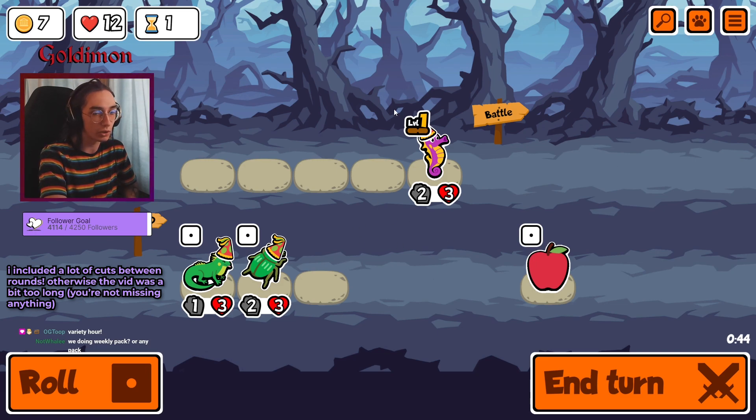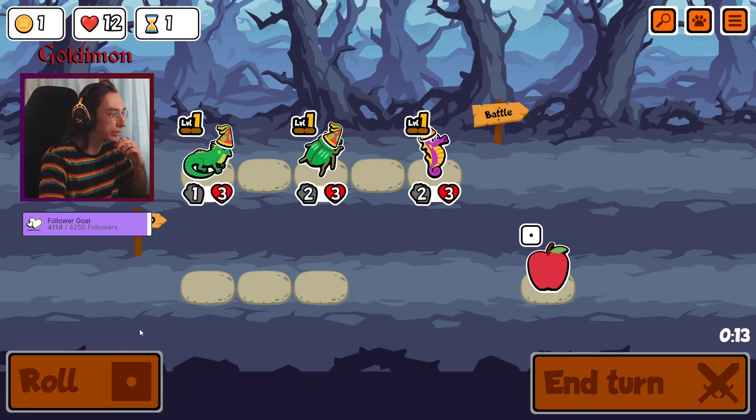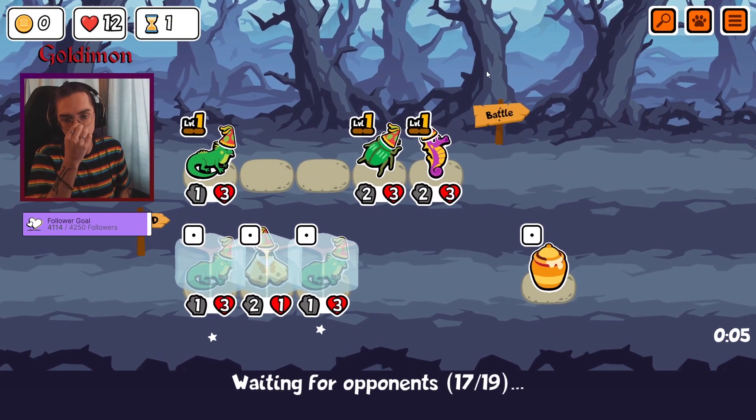I'm not talking about the power-ups that you buy with points, because 20 Minutes Till Dawn does have that. I'm talking about the things like going in a certain direction and finding a book, or a face mask, or the library. I actually love that because the biggest drawback for me in Vampire Survivors was just running around aimlessly without an objective. The objective is to survive, but in a game where you can't even control the shooting — only the arrow keys to move — it's a little bit too uninteractive, at least for me.